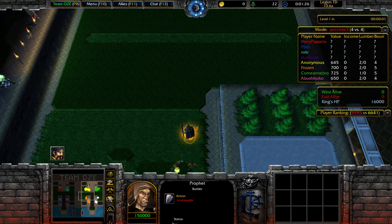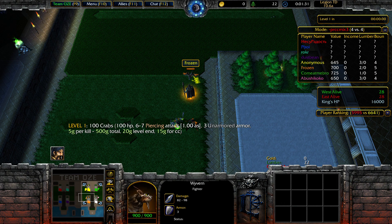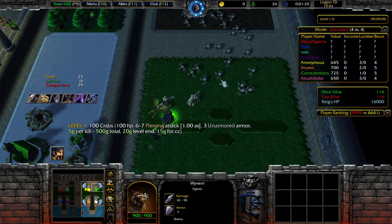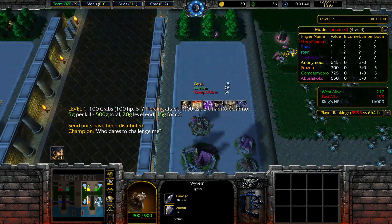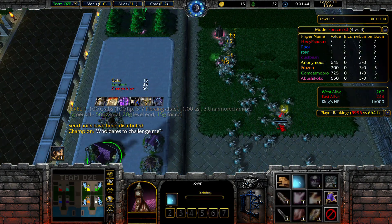For our allies, it looks like they look very strong. This guy should definitely hold. I wouldn't suggest going for Wyvern — I feel like they're very weak units, not even for the late game. But generally, everyone looks strong and everyone should be able to hold. But for Earth, I can roll here.